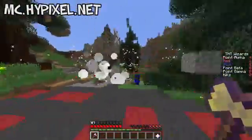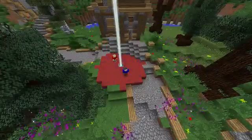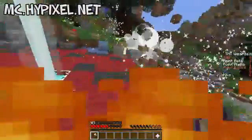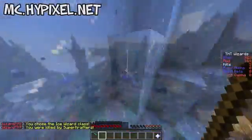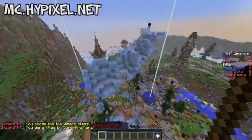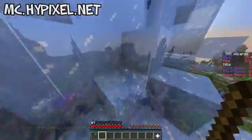To capture a capture point, a player must land on it and stay on it for a few seconds. If a player on the opposite team then jumps on it, it will disable the current capture, returning it to its original state. The more capture points that are held by a team, the more points they will gain. Therefore, the more points you have, the more likely your team is of winning.